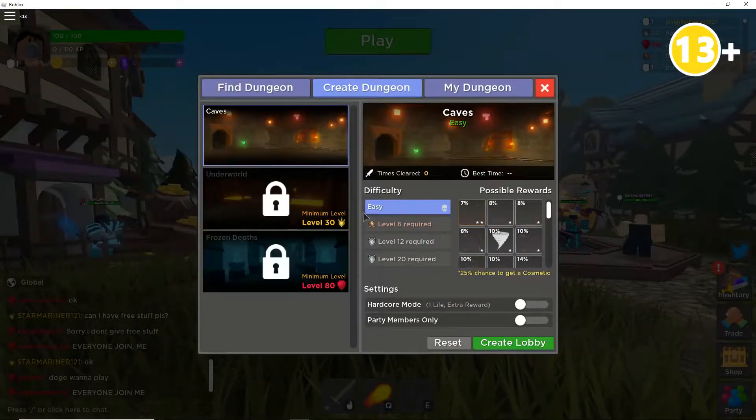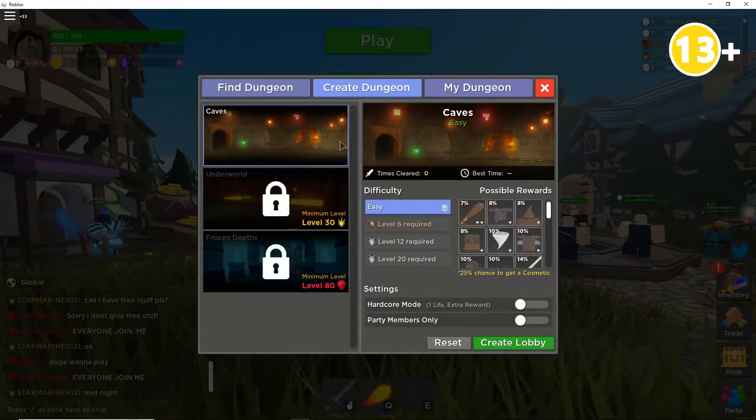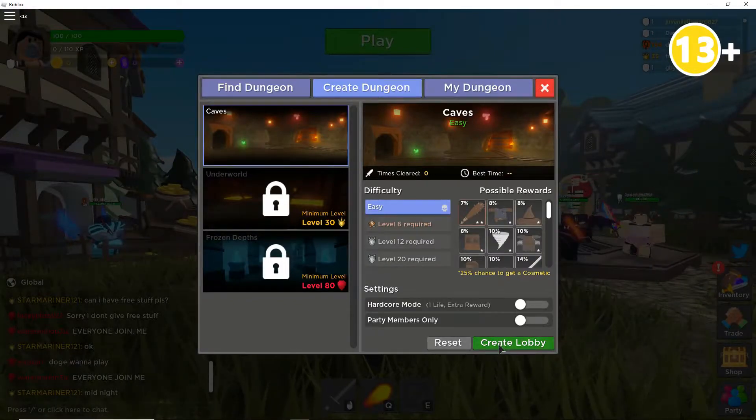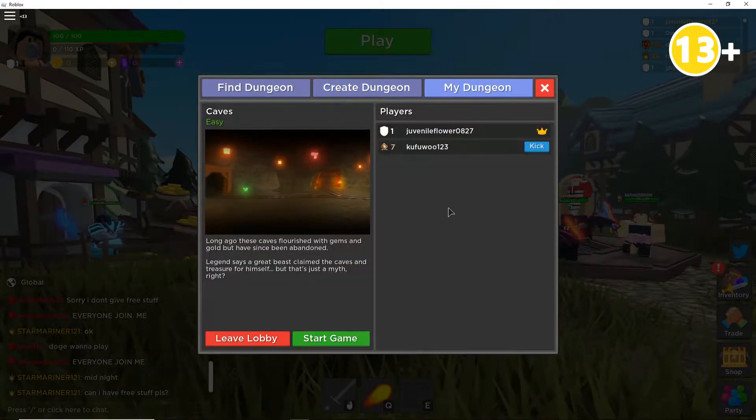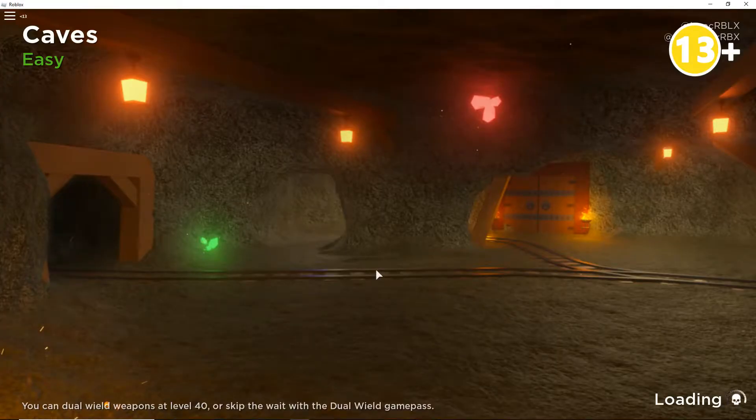Okay, so let's get started, and we're going to be playing and joining a dungeon. I'm going to create this cave, because that's the only one I can really do. I'll just press create lobby. So there you go, I just created my own little lobby, and now we're going to start the game. This part is very similar to Dungeon Quest as well.